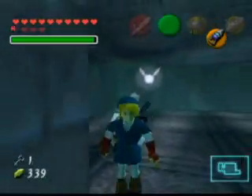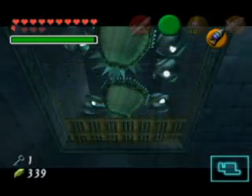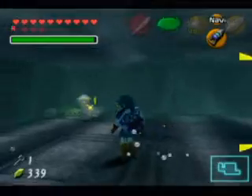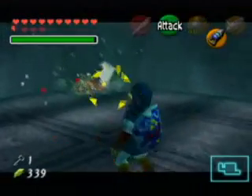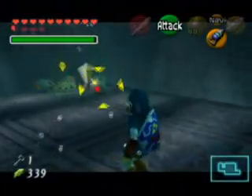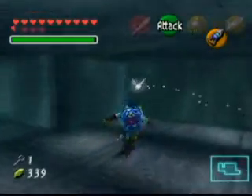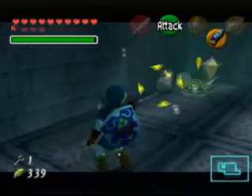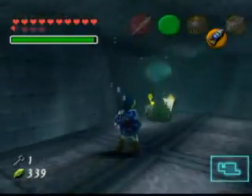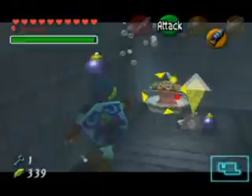Doesn't this look like fun? We have to hit this switch to open a gate, which releases a bunch of monsters. After defeating all of them it'll open the other side of the gate so we can get what we're going for. Trying to destroy as much stuff as I can with the hookshot before having to do this the hard way.